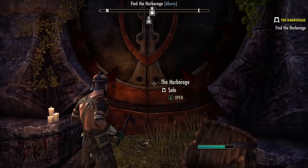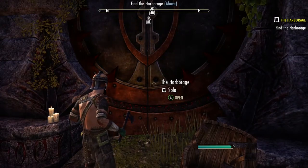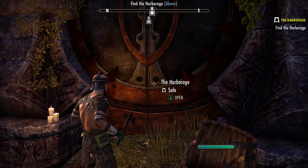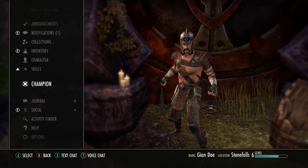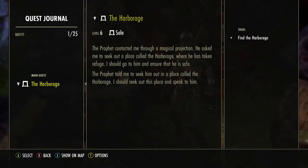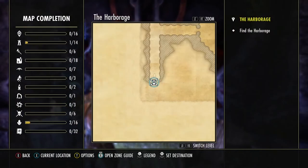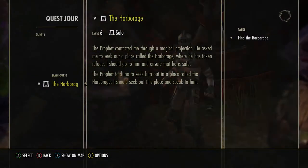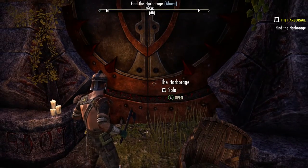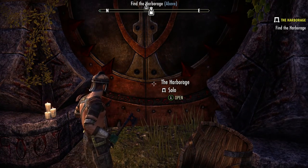We're at the Harborage now. If you need to find it, go to Start, Journal, Quests, select the Harborage, hit X, and it'll show on the map where you need to go. I'm going to go do the Harborage and the next Harborage quest.